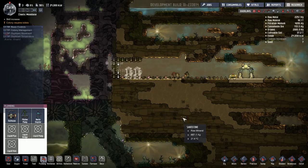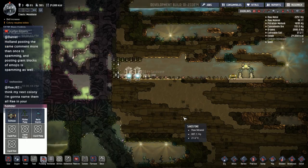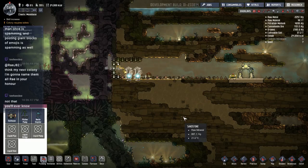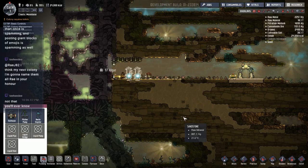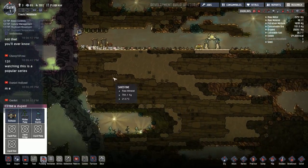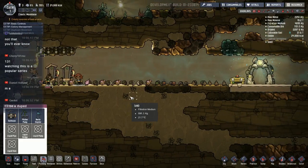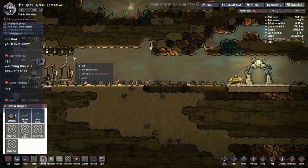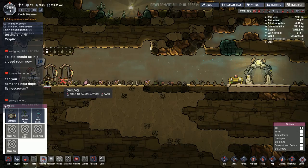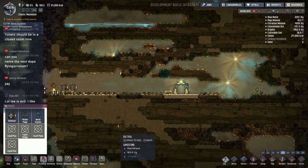First things first — give these guys a place to go to the bathroom so they don't pee on the floor. I've heard about brother's videos — he does a lot of experimenting in debug mode which is cool, figuring out specific math values and elements of the game. I've made the outhouse four high: one, two, three, four. Stop cutting that — let's keep the sand up there for now. They have a place to go to the bathroom, which is good.